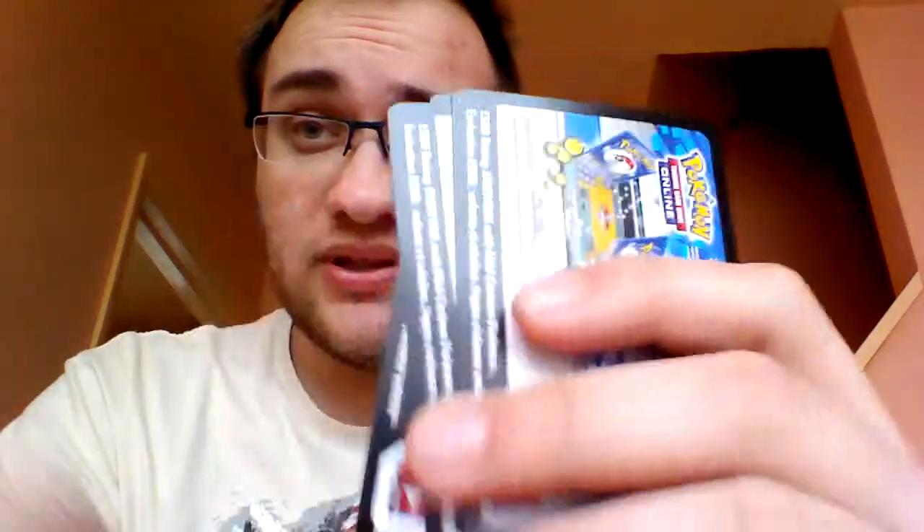So that's three new X and Y booster packs. At some point this week I am going to get online on PTCGO and put in my codes. I've got about six Legendary Treasures code cards, three of these to put up, plus I'm going to be giving away a couple of code cards — some Legendary Treasures, an X and Y code card, and I think a Dragon's Exalted and a Next Destinies. I know they're old but people still want them. Anyway, thanks for watching, and it's Trinatoni saying goodbye.